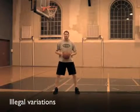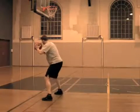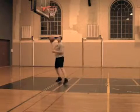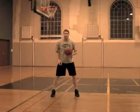For a couple of illegal variations, we can see a player try the McHale move and then rip through, step, and step again — going off two feet. In that case, the pivot foot came back down to the floor before the shot.